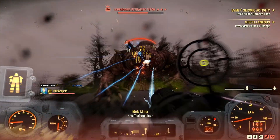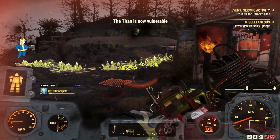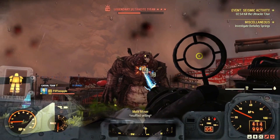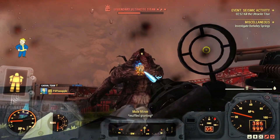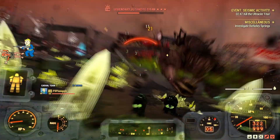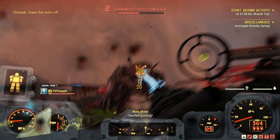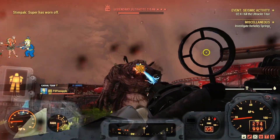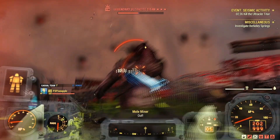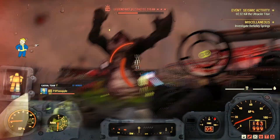For example, Seismic Activity, if you haven't had the chance to take part in this event yet, is structured in a way that has you fighting against waves of enemies defending the world boss. With each wave, the enemies spawn more frequently and also they get more difficult. Mole Rats and Mole Miners are nothing to break a sweat over, as they're very easy to take down. However, you only have a couple of minutes between each wave to deplete the Titan's health, while also dealing with a ton of incoming melee, energy, and ballistic damage from the enemies trying to defend the Titan. So to summarize, a lot to manage all at once while trying to kill this overgrown Mole Rat.